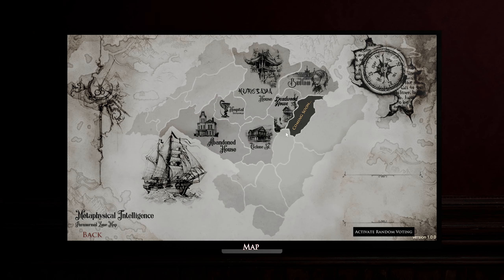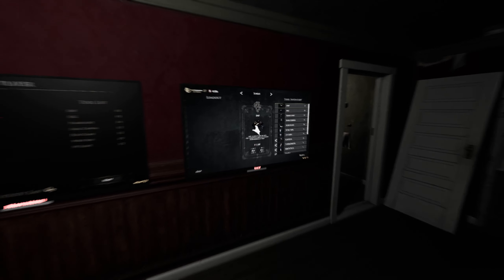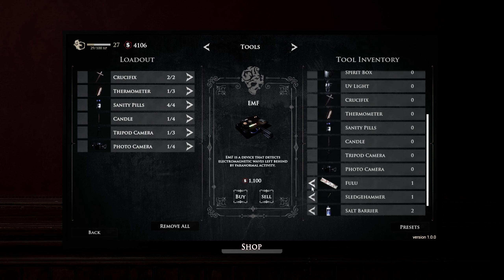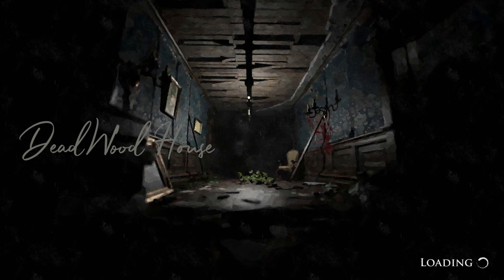What's up everybody, we are back with Demonologist, ready to do the new Deadwood house map. I don't know what's inside but it looks pretty scary, it's gonna be awesome. Let me get all my trusty ghost gear. I don't know what to expect but I might crap my pants, so let's bring whatever I can.